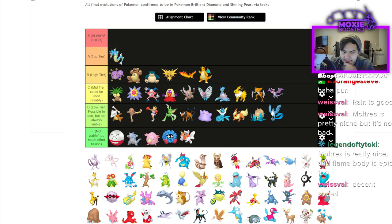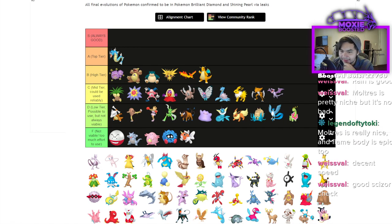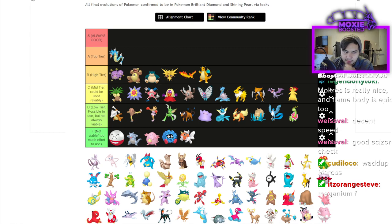Meganium is just going to Leech Seed stall. There aren't many Breakers, so maybe C tier, but I'll put it D to be safe — Meganium has never been that great. Typhlosion: Scarf Eruption is always going to be pretty good, so C tier.